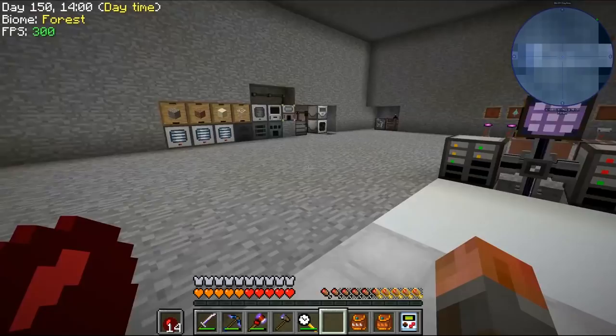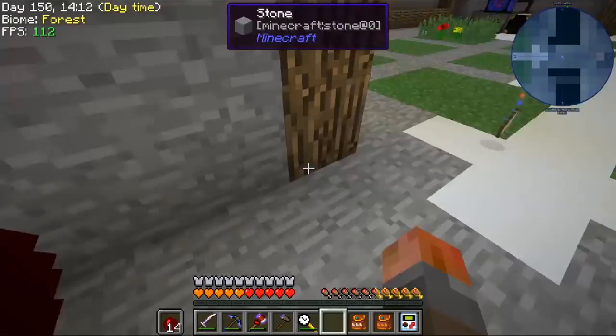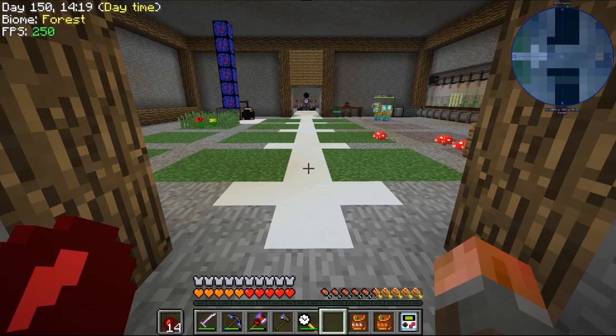Welcome back to StoneBlock. You'll see my floor is starting to change — I haven't done the whole room yet, but I'm starting to do this. Why? Well, this white concrete has one big advantage. Here's me on normal stone, and here's me on white concrete — we've got much higher speed.